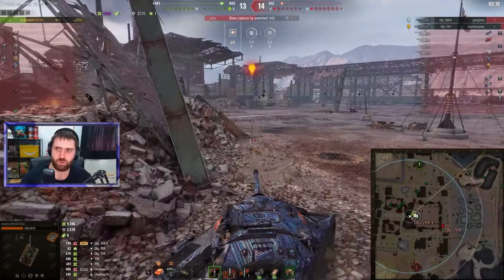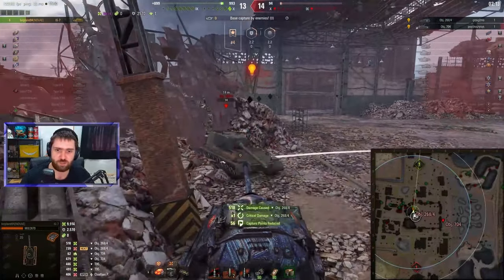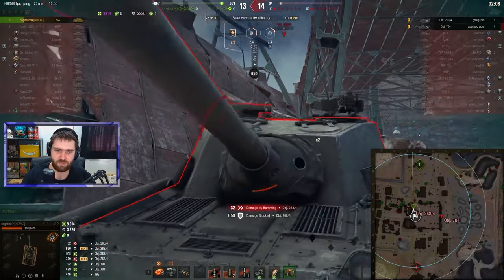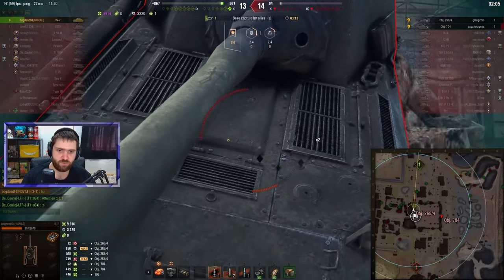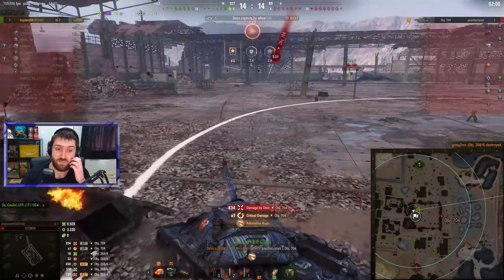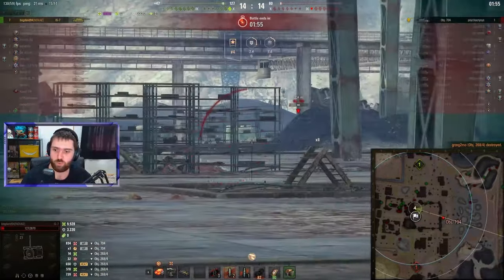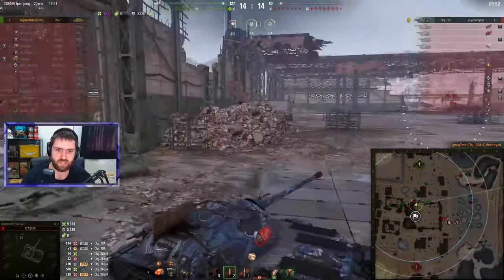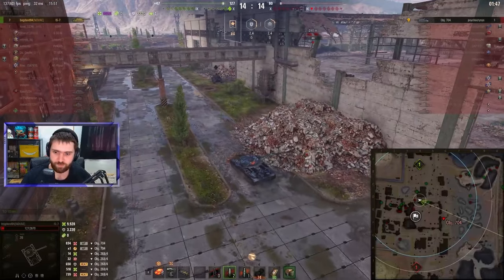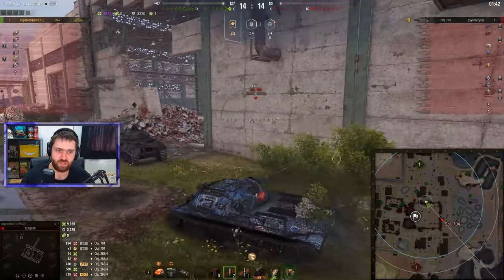The 704 actually pushes forward and spots Bogdan. The 268v4 is actually looking towards the other side — going for the ram with only 14 hit points remaining! Going for the ram over here and not getting it — no damage to the 268v4, taking 32 HP for some reason. The 268v4 reverses, 704 lands an 834 damage shot. 127 HP remain, 704 is on 80 hit points. Lucky that the 268v4 did not pen. Crazy stuff.